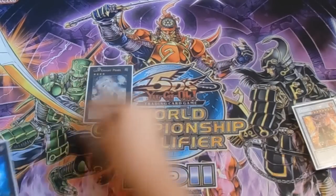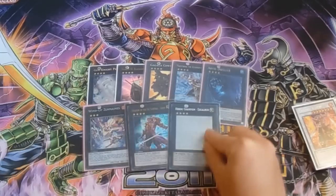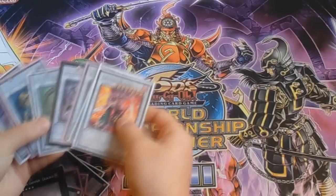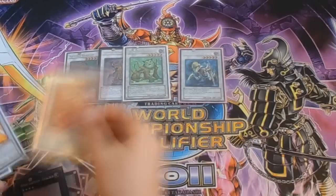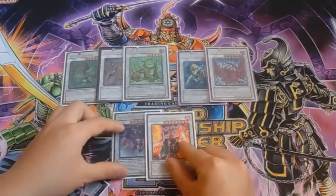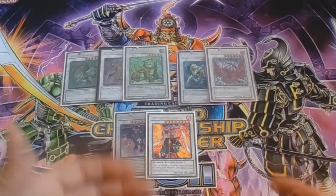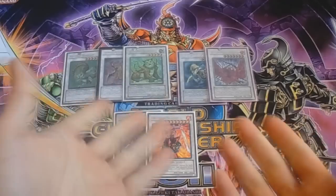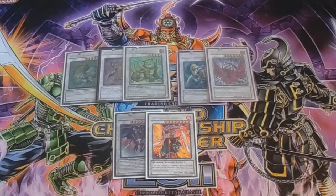For my XYZ monsters I play one Gagaga Gunman, one Cowboy, one Number 11 Big Eye, one Gagaga Cowboy, one Number 50 Blackship of Corn, one Maestroke, one Shadow Spectre, and one Excalibur. That's it for my extra deck. I hope you guys enjoy this deck profile — let me know in the comments what you think. This deck is going to be great now that the format has improved. The only thing stopping it before was Dragon Rulers, which just overpowered everything with big beaters. Don't forget to subscribe, give this video a thumbs up, and I'll update this deck as the format progresses. Team Samux and Sam signing out — peace!